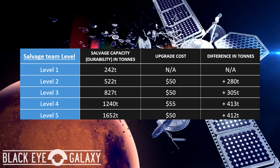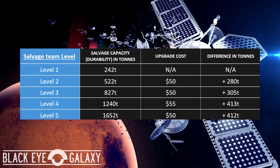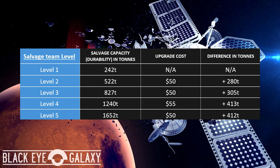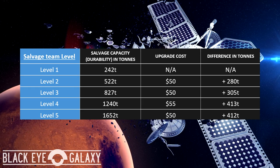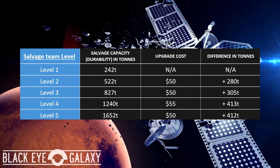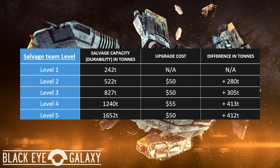For example, for a level 1 salvage team which costs $50, the salvage capacity is 242 tons, which is equal to $242. So with a $50 investment, you will make $242 until your ship is handed over for recycling at the salvage station. You can upgrade your salvage level at any time at a salvage station to keep collecting salvage. The player can still sell their salvage when they want to at a salvage station, except when they reach their total salvage capacity, their ship can no longer collect any more salvage. You will have to either recycle the ship or upgrade it to the next level.